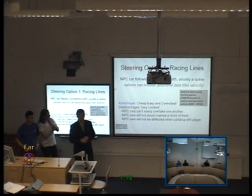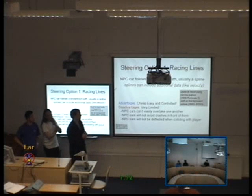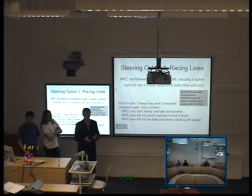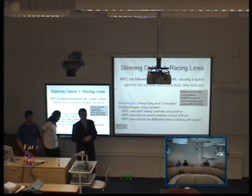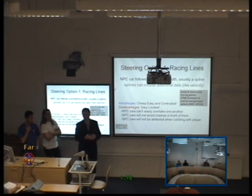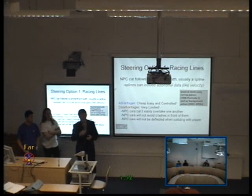You use a spline — raise your hand if you know what a spline is. A spline is a line determined by a formula: you have a mathematical formula in a magnitude space, and you get a line based on that formula. That is then the path your characters move along. That line can include additional data like velocity, so you can specify that the car should slow down as it approaches a turn. The advantage is it's very easy to create, very cheap, and something artists can do with a spline creation tool.